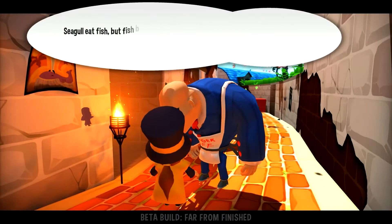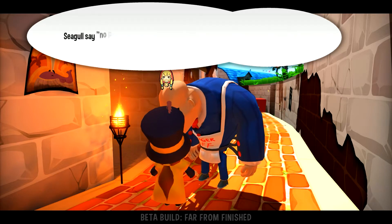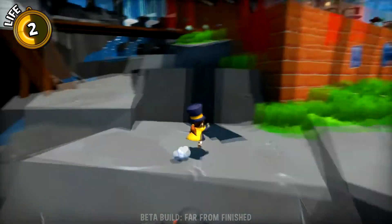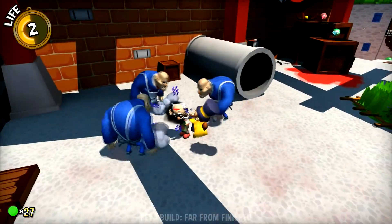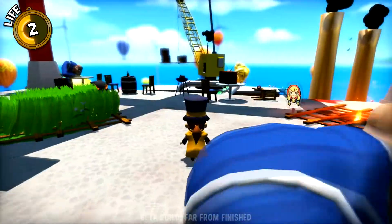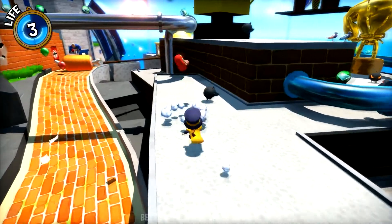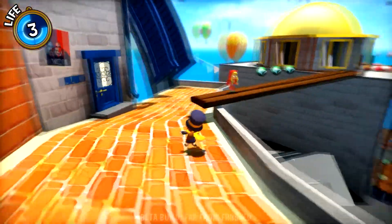Seagull eat fish, but fish belongs to Mafia. We punch Seagull for not respecting Mafia. You punch Seagull — I have child. Mafia punch Seagull with child. Jesus Christ! Sod off. Whoever wrote that is a gangster G. I don't know why I'm chasing you either, but for the sake of plot progression...